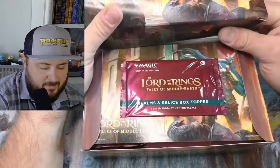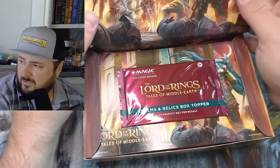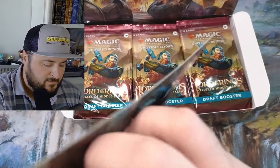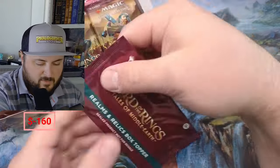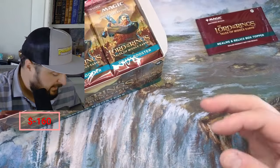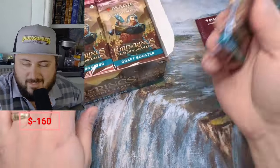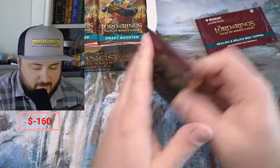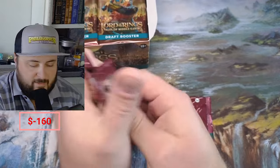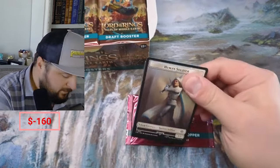There are still a couple I need, especially in the non-surge foil. That is our box topper — we'll do this maybe midway through or so, I'll throw it in kind of random. Looks pretty nice. I kind of do these as I find them, and I don't have a ton of this stuff sitting around.